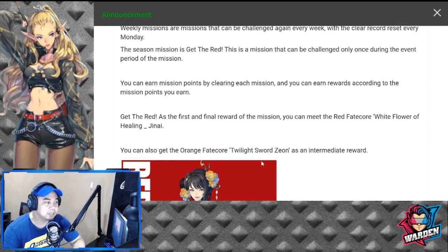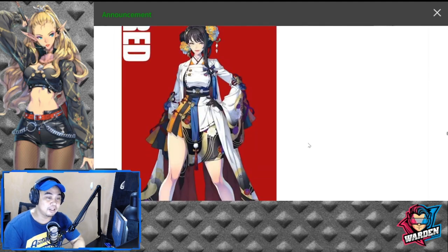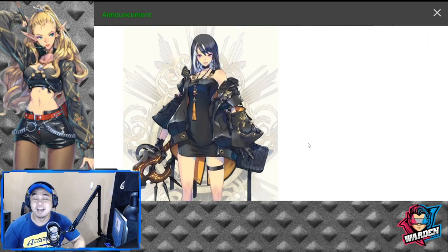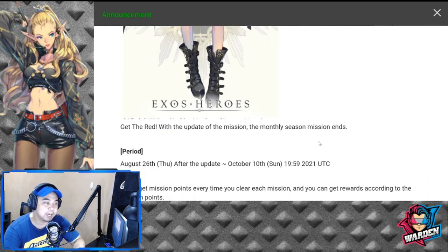Get the Red is the first and final reward of the mission. By completing all those daily and weekly tasks, you can obtain the red fate core — White Flower of Healing, Janai. You can also get the orange fate core — Twilight Sword, Zeon — as an intermediate reward. So it's confirmed the female version of Zeon is going to be an orange fate core. I was actually hoping she'd be a black fate core, but this looks better than Zeon's male skin.